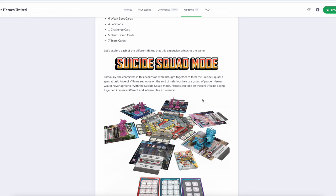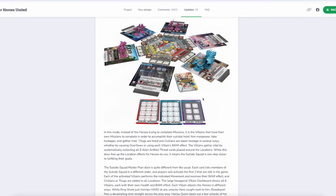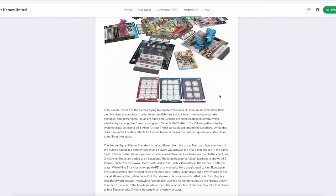Suicide Squad mode — let's take a look. The characters in this expansion were brought together to form the Suicide Squad, a special task force of villains set loose on nefarious heists a group of proper heroes would never agree to. With Suicide Squad mode, heroes can take on these six villains acting together in a very different and intense play experience. In this mode, instead of the heroes trying to complete missions, it is the villains that have their own missions to complete — hire manpower, take hostages, and gather intel. Thugs are hired and civilians are taken hostage by causing overflows or using each villain's bam effect. The villains gather intel by systematically collecting all six alien artifact threat cards placed around the locations. While this frees up the location effects for the heroes to use, it means the Suicide Squad is one step closer to fulfilling their goals.